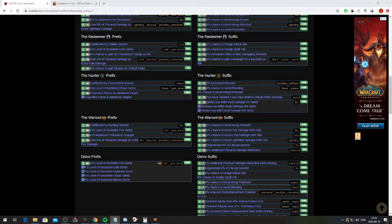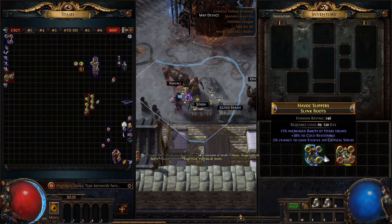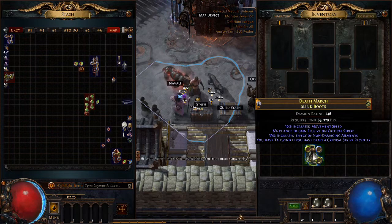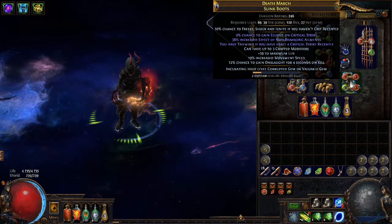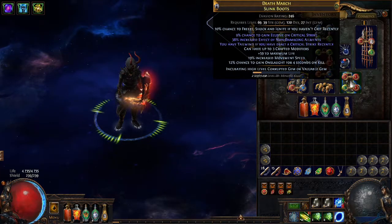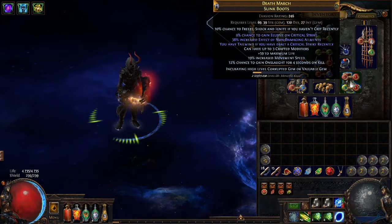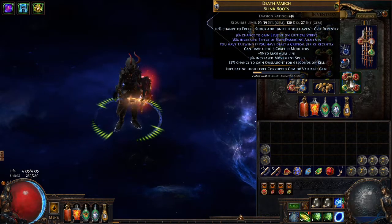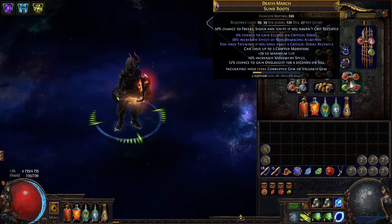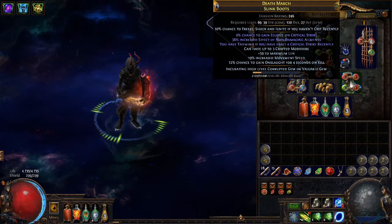And elusive should be the only redeemer mod on the redeemer boots. When everything is ready, we use the awakener's orb on the base we do not want, then use it on the base we do want. My result wasn't ideal but wasn't completely awful either — but I knew I had to gamble. The 10% movement speed just had to go, so I used an orb of annulment hoping to remove it so I could multimod life and movement speed. However, if I were to annul either tailwind or elusive, I would have to start all over. The estimated cost up to this point on the boots was around 2,500 chaos. I'm a lucky one this league — I managed to annul the movement speed and multimodded the rest.